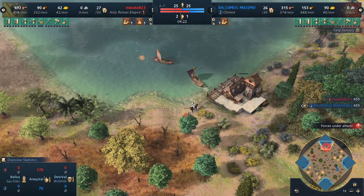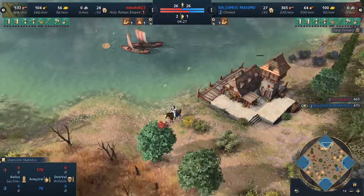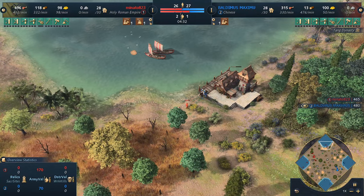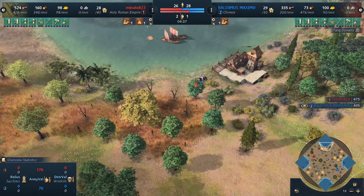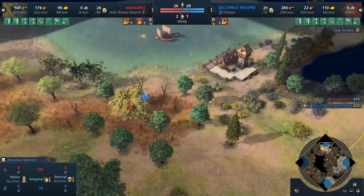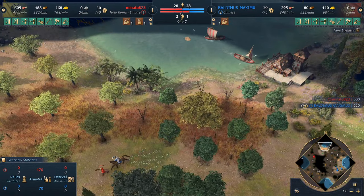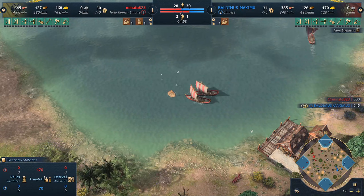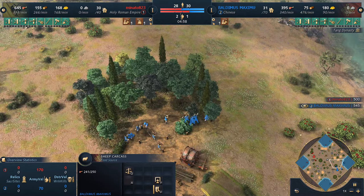We see Minato trying to go for the dock in the north. His scout is being a little annoying — whenever you have the chance to annoy the opponent, just take it. He's already scouted what he needs to see, so he's just harassing. He also grabbed the sheep next to the bait — quite annoying.